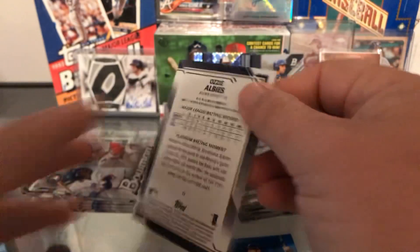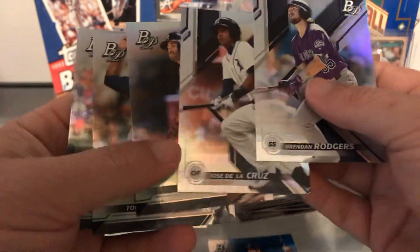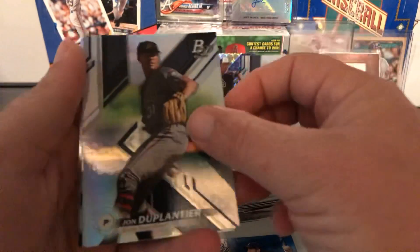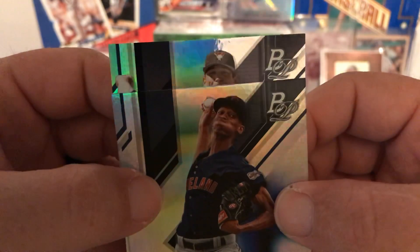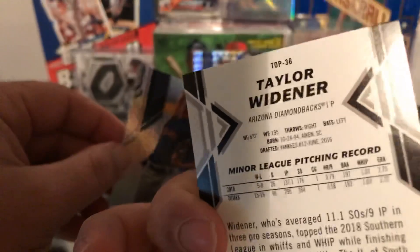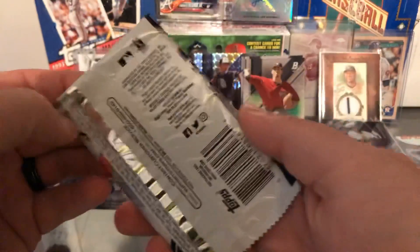Let's see who we can get — it's coming up soon, that's why I'm hesitant to flip through too fast. Wanting it to be a Wander or Vladdy. Ozzie Albies, Jose Altuve, Touki Toussaint. Francisco Lindor — alright, here we go — there's going to be our hit. A.J. Pollock, Francisco Lindor — and who is it, guys? Tyler... I don't even know. So another pitcher auto — that's not the greatest. We didn't want another pitcher. Too many pitchers. Our autos were kind of not the greatest. You're going to get prospects mostly in this product unless you find a patch auto.